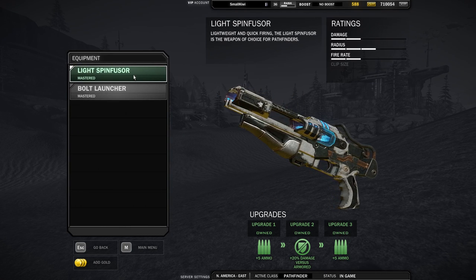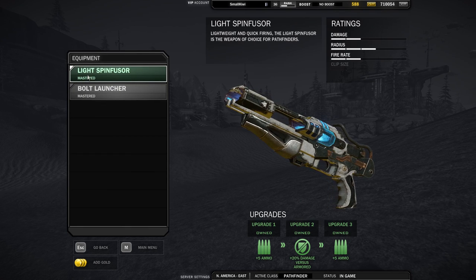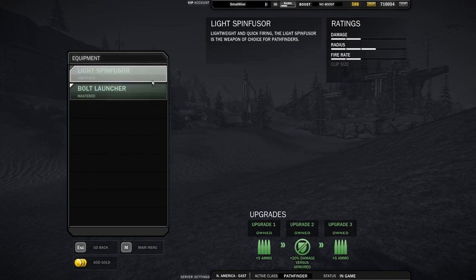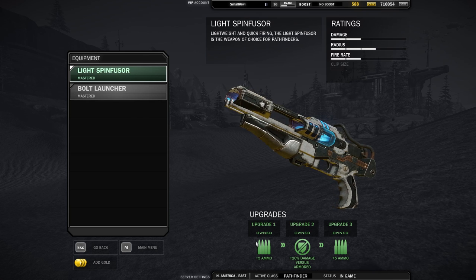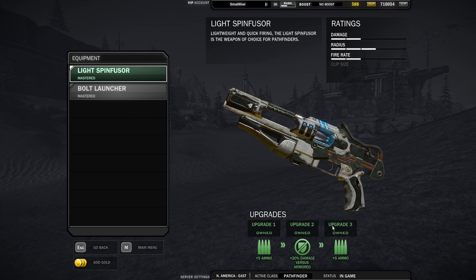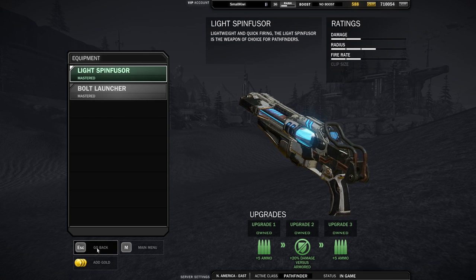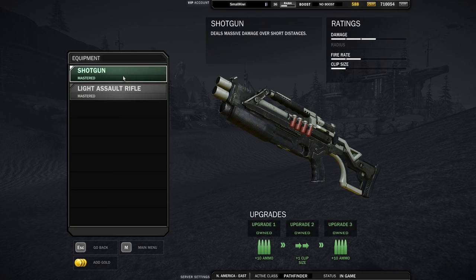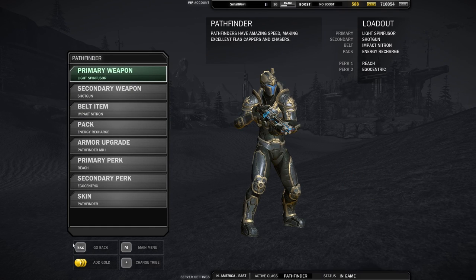The Pathfinder is the lightest class in the game, and therefore the fastest. He has two primary weapons to choose from: the disc launcher, also known as the spin fuser, and the bolt launcher. These are both viable weapons for a capper, so if your goal is to start capping as soon as possible, don't worry about buying one or the other, or even necessarily prioritizing them for upgrades. When you're going faster than anyone else in the game, it's unlikely you will find many opportunities to use all that ammo. Likewise with the secondary weapons, these are only going to marginally affect how we do our job, so I will save discussion of primary and secondary weapons for my advanced cappers guide.